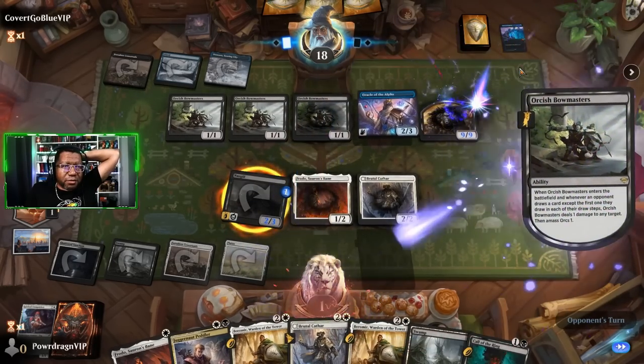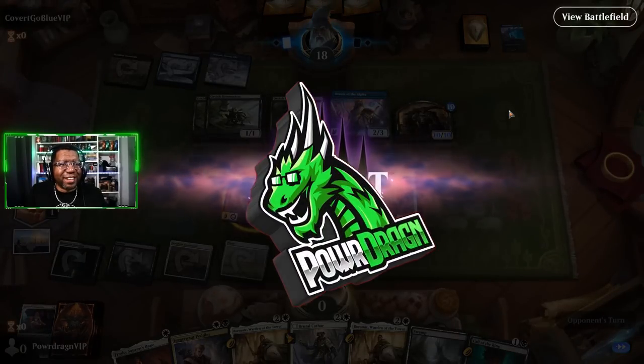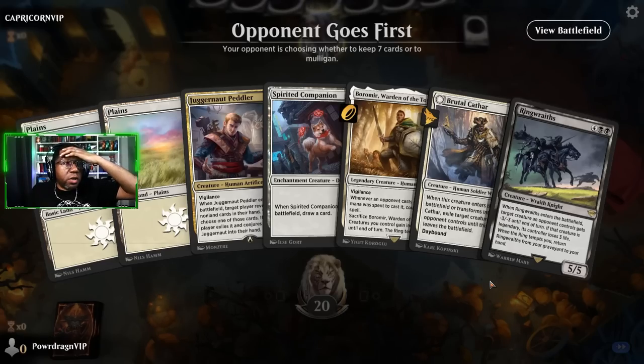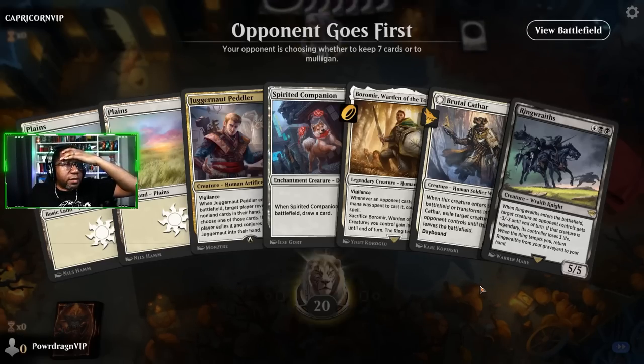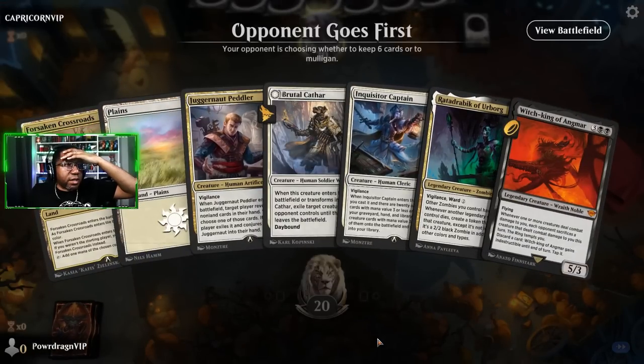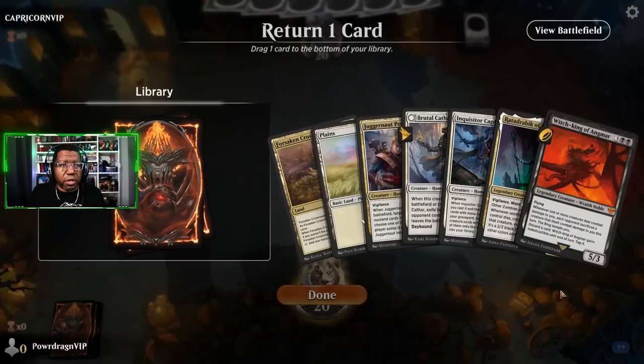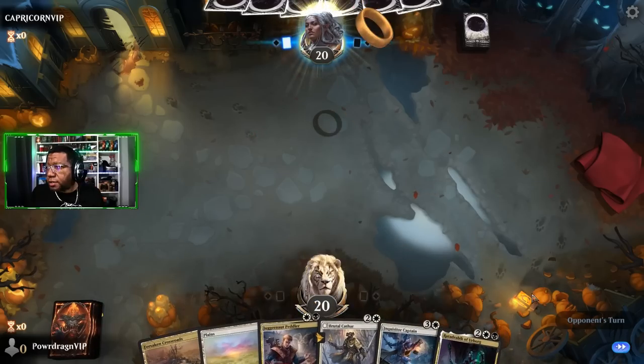Good job - they found an ancestral recall. That's the silly stuff that makes Alchemy so bad, but hey, that's a good way to die. Can't even be mad about it. Oh no - we can't keep this, we have to mulligan. That did not get a lot better. That's unfortunate, very very sad. We'll keep it, get rid of this, and pass.